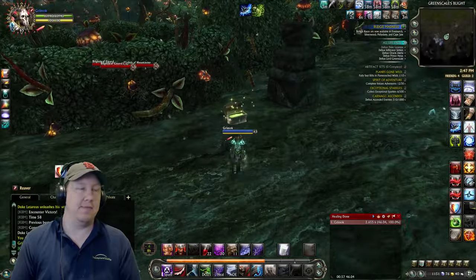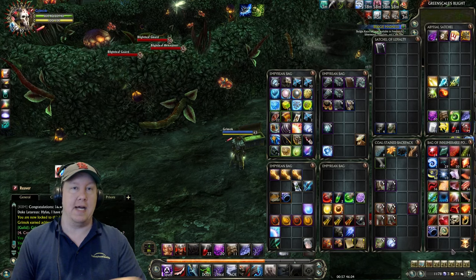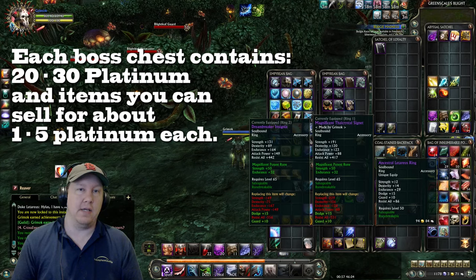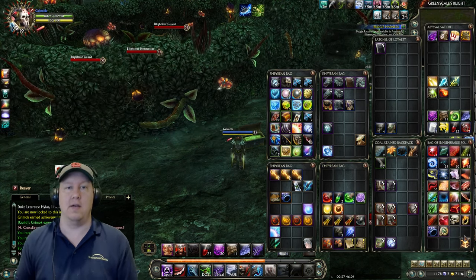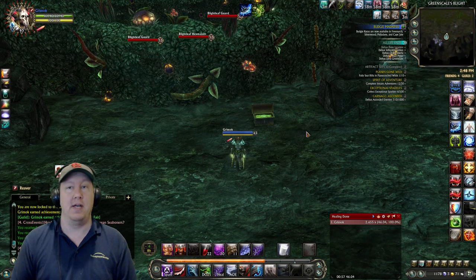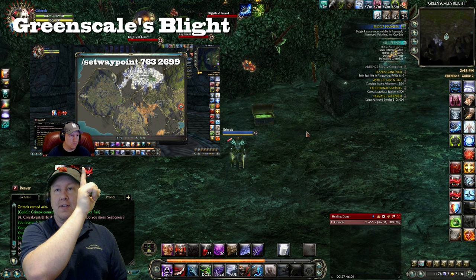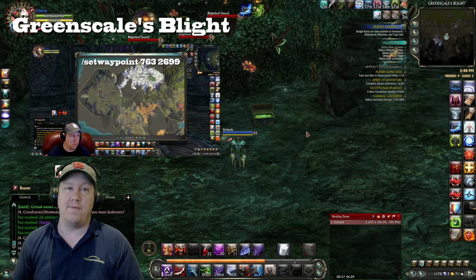As you guys can see, we got him down — I even got an achievement for that. Let's go ahead and loot this. You can see all these items I just picked up; they sell pretty good — you get pretty much a platinum out of each one of these. As I defeat the bosses coming up it'll be even more platinum, and it'll create more chests each time. If you guys need a full guide on Green Scales Blight and how to do every bit of it, I'll put a guide link up there.